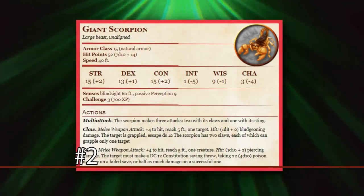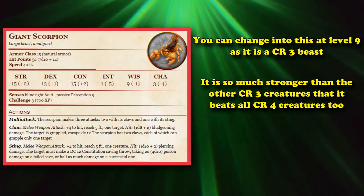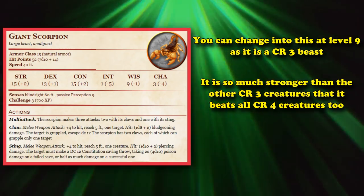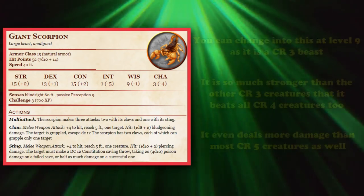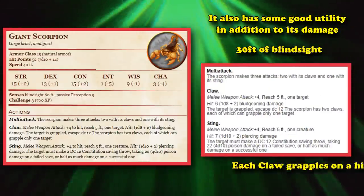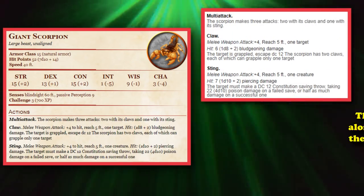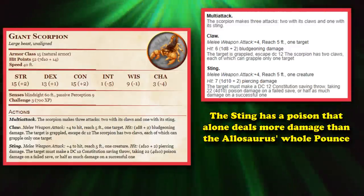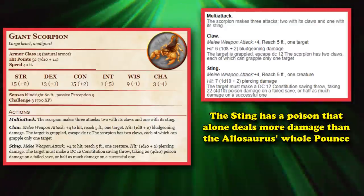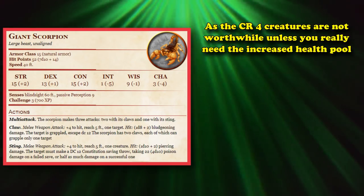At number 2, we have the Giant Scorpion. You gain the ability to shift into the Giant Scorpion at level 9, and it's so much better than all the other CR3 creatures that it's also better than all the CR4 creatures, and it deals more damage than the majority of the CR5 creatures, only being out-damaged by the Triceratops with its charge attack. It also has good utility in addition to its high damage. It has 30 feet of blindsight, a multi-attack which includes two claw attacks — each one has the ability to automatically grapple if they land and it can grapple up to two targets at once. Its stinger attack has a poison component, making this one attack deal more damage than the entirety of the Allosaurus from CR2, including its pounce attack.